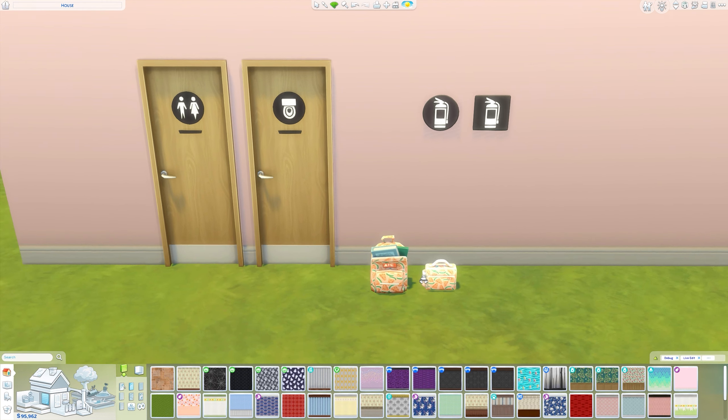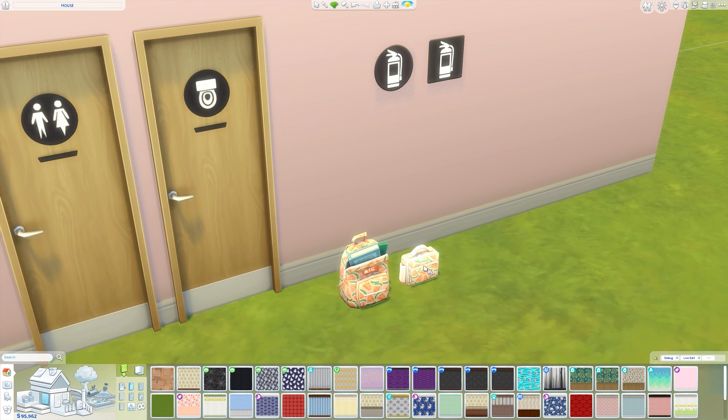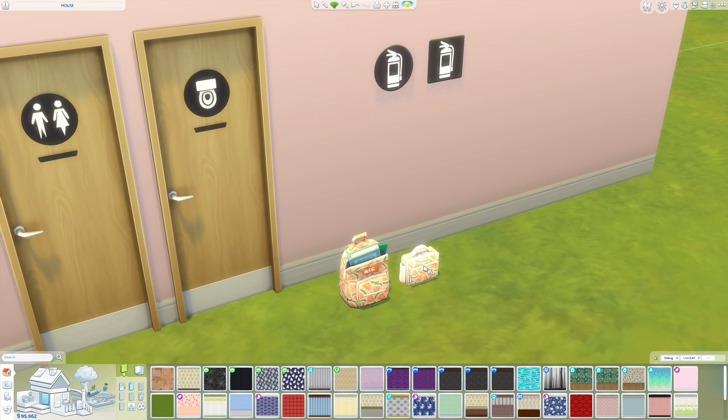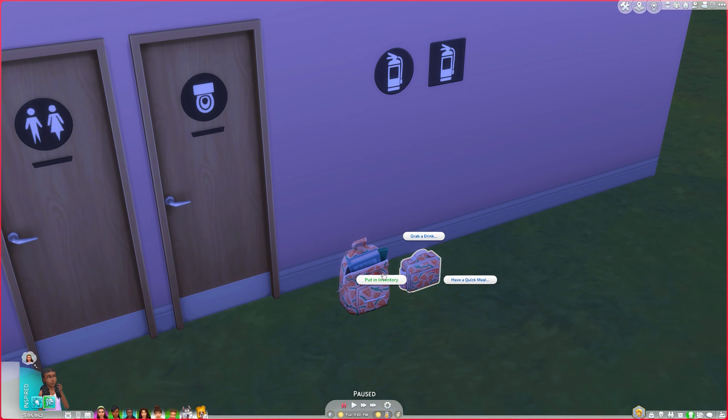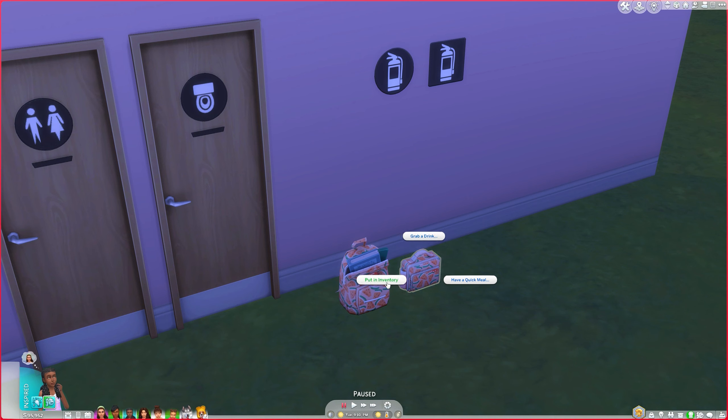Then we have the little matching lunch box — this is totally new. They have just matched the swatches that the original ones had as well as added the new ones. I absolutely love this watermelon swatch, it is super cute. This I believe is also functional — it functions as a way for your sims to be able to eat and replenish their hunger.